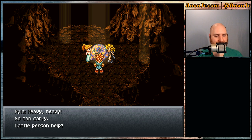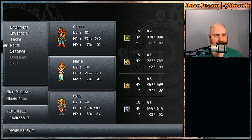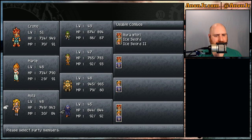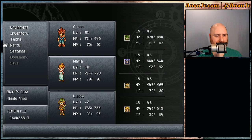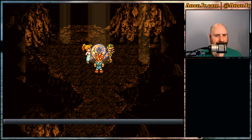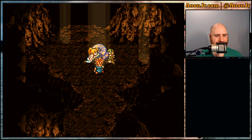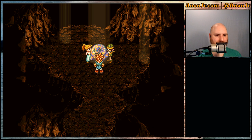The shell is too heavy — no one can carry it. Maybe the castle person can help? Let me swap out the party real quick. This is the rainbow shell, and it's too heavy. Let's get some help from King Guardia.